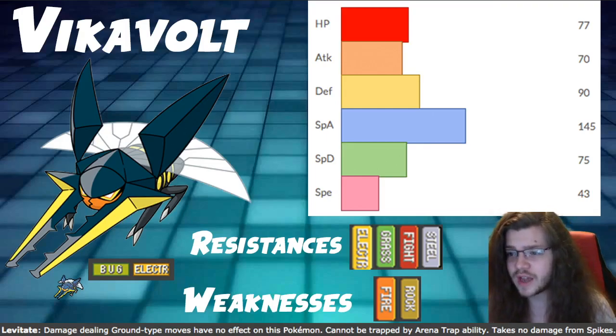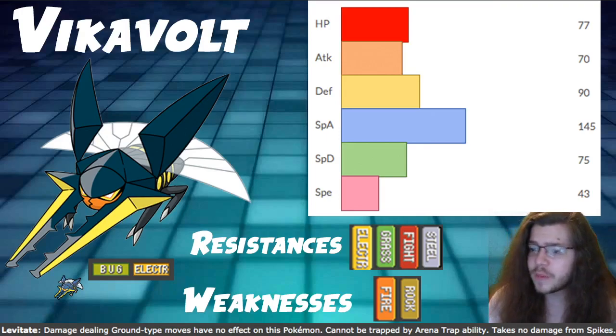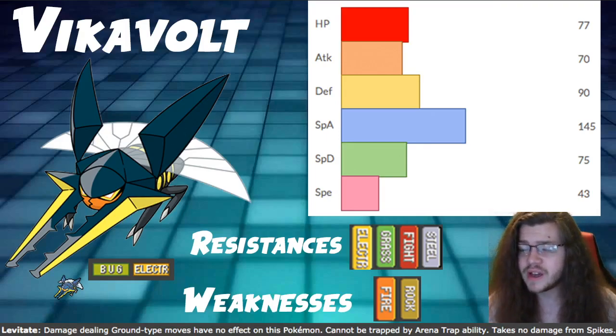Special attack 145 is insane — that's such a good special attack stat. Speed 43, not great, but with trick room and minimal investment, actually zero investment like min speed, we get pretty fast. There are a lot of Pokémon that do outspeed us, we have speed tiers of course.